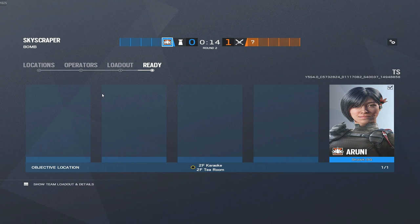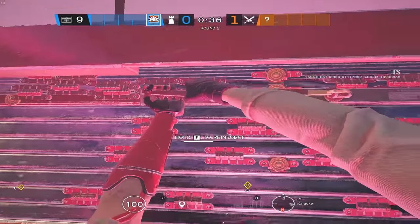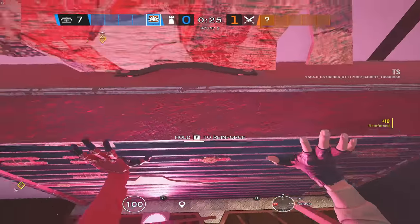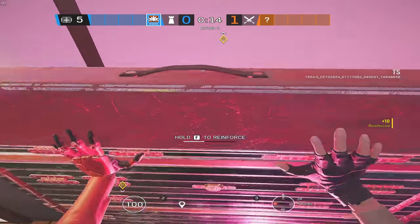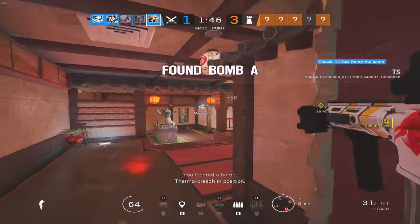Next we have a buff to all defenders — this is something a lot of people have been wanting for a very long time: faster reinforcement. You can now place a reinforcement on a wall or hatch significantly faster than before Operation Neon Dawn. You could compare it to the Outbreak event where reinforcing was much faster. It's not quite as fast as that, but it is definitely much faster, which is awesome. Reinforcing is just a big pain, so it's great that it takes a little less time.